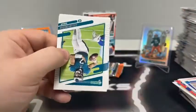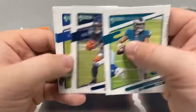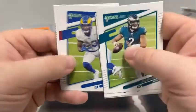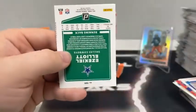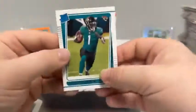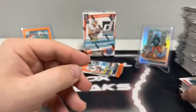Pack number ten: Jalen Hurts for Philly, Tariq Cohen, Kenny Golladay for the Giants, DJ Moore, Cam Akers for the Rams, Hayden Hurst for Atlanta, Ezekiel Elliott for Dallas, and a rated rookie of Travis Etienne Jr. for the Jacksonville Jaguars.